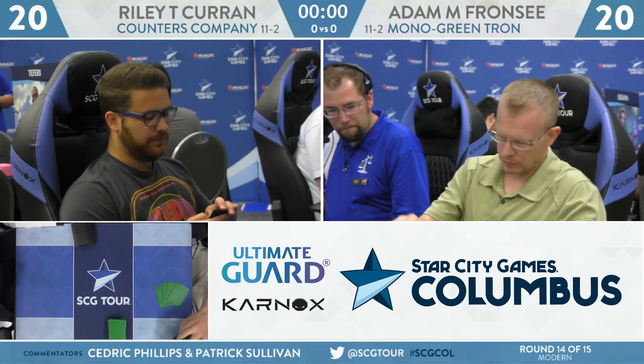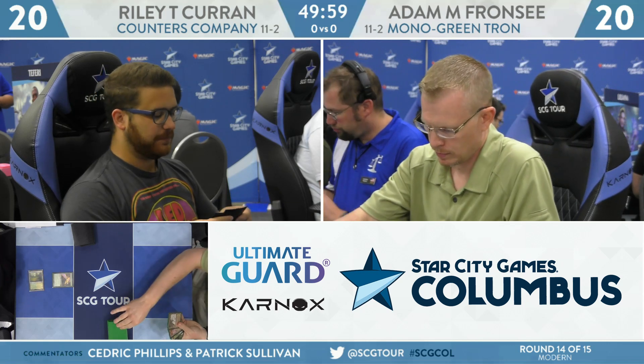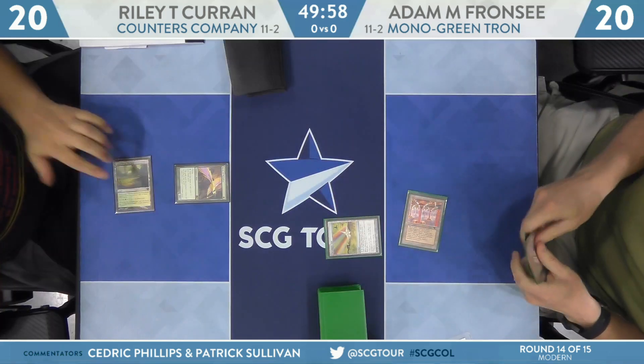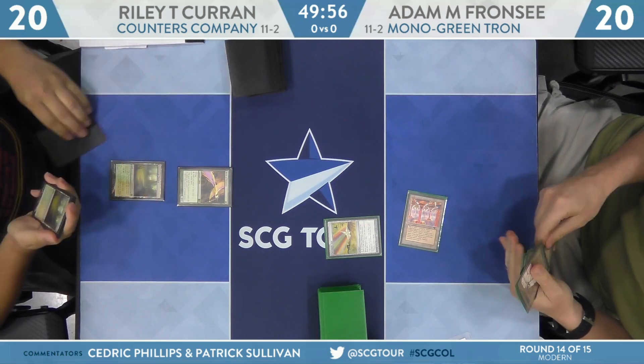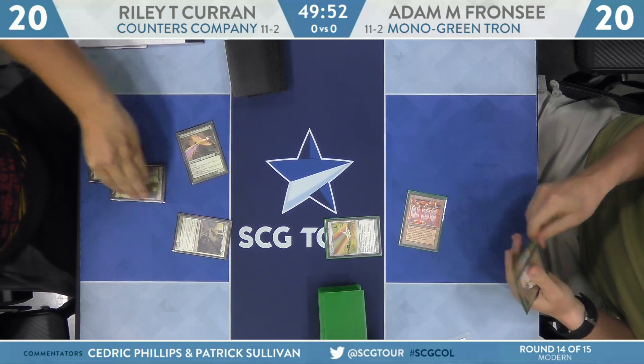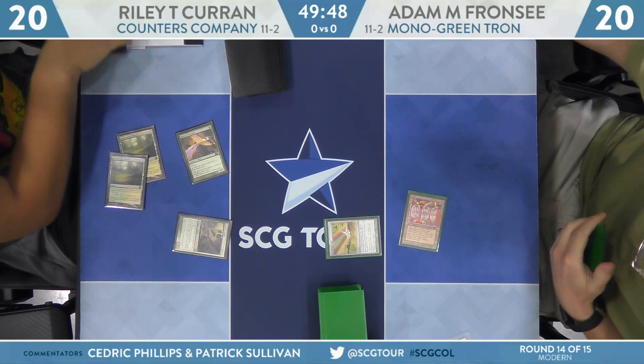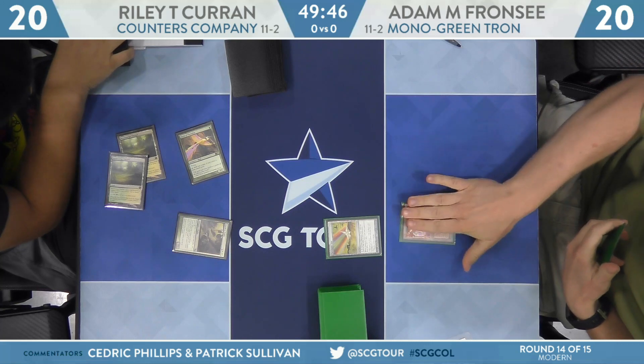We have Adam on four cards — not a lot. Riley begins things with a Birds of Paradise off of a Razorverge Thicket. For Adam, it's a Power Plant and a Chromatic Star. We head back over to Riley, who has another Razorverge Thicket and now a Kitchen Finks, getting a little aggressive in the early stages of the game and gaining a little life, moving up to 22.